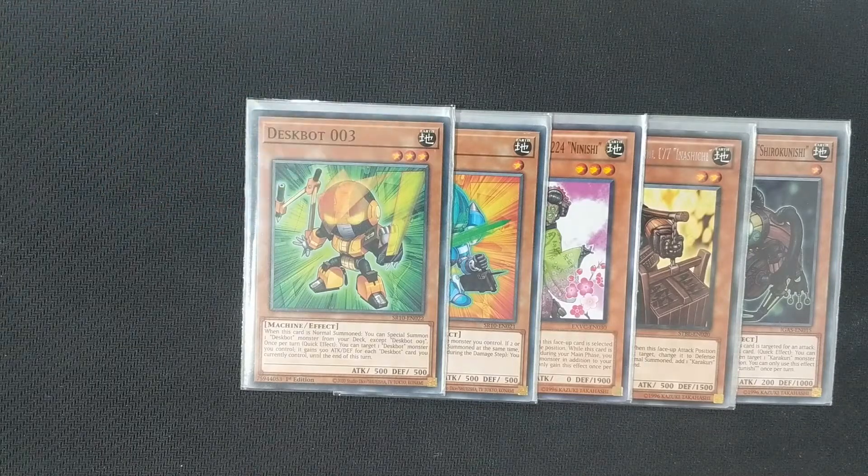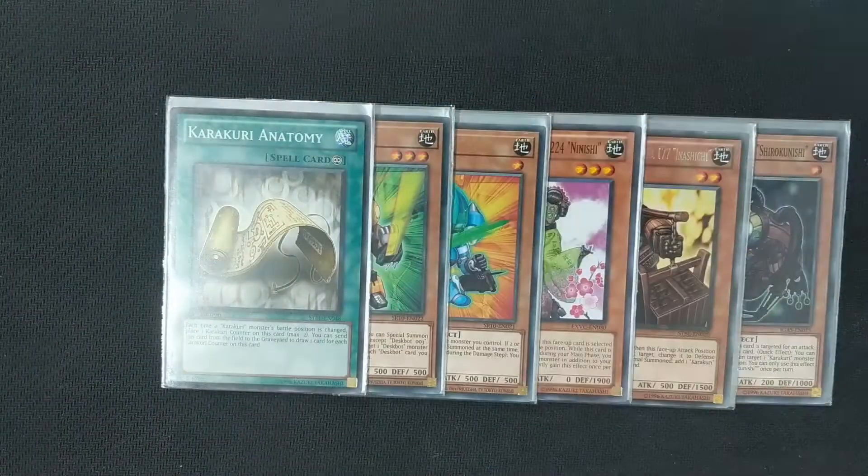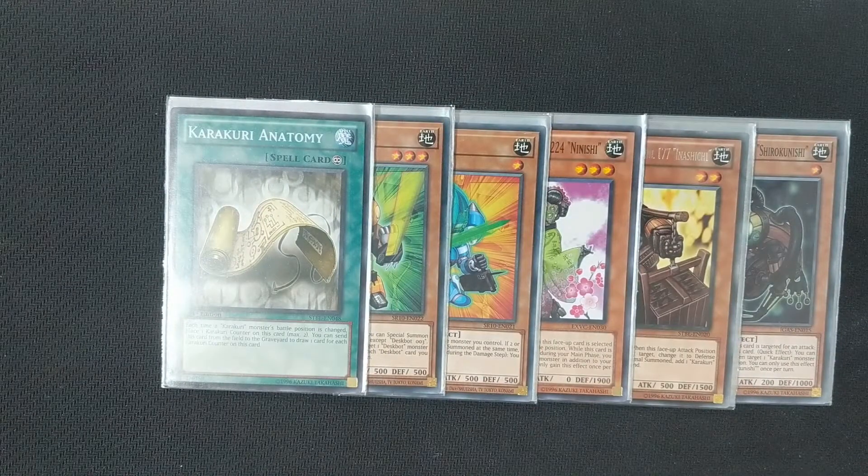Using Deskbot 003, this deck can do a whole lot. A single Deskbot 003 can potentially end you on a board with three Bereidos, a Hyper, and an Auroradon — and that's just a single card. You're likely to have a couple other cards in hand that you can utilize and that can get you an even more significant board, which is really cool. On top of that, the ability to gain hand advantage with Karakuri Anatomy and your boss monster Karakuri Bureido is really nice — you can do a whole lot with very little, but you can also gain back a whole lot.